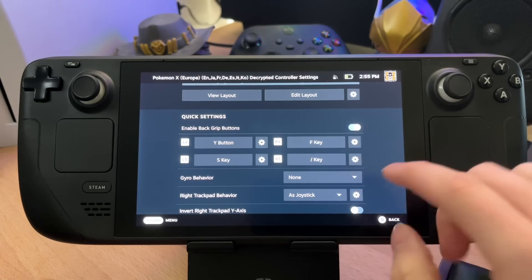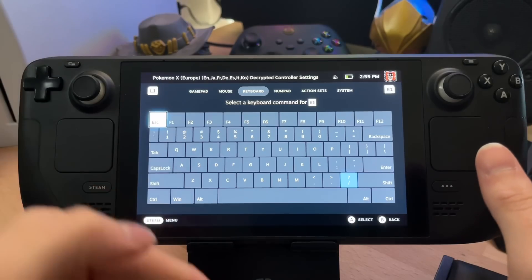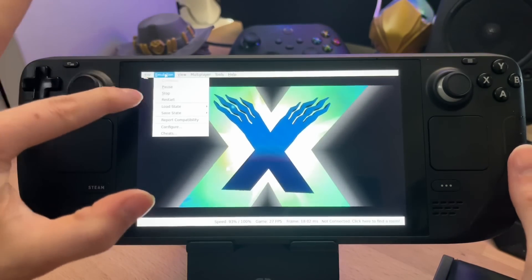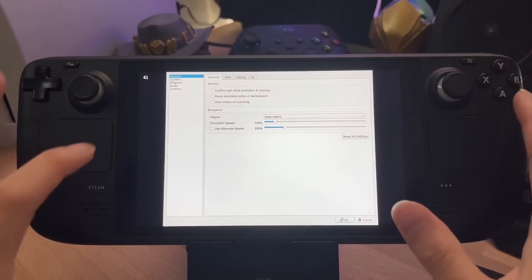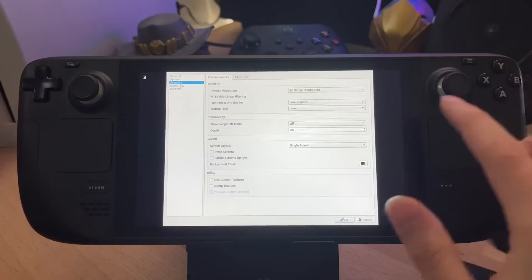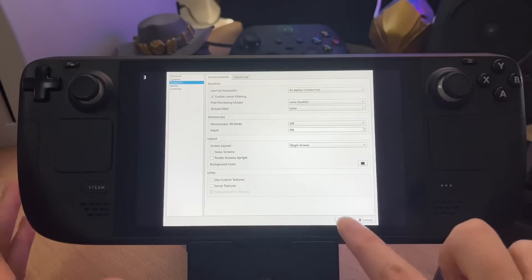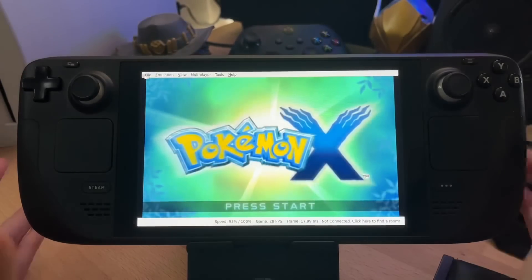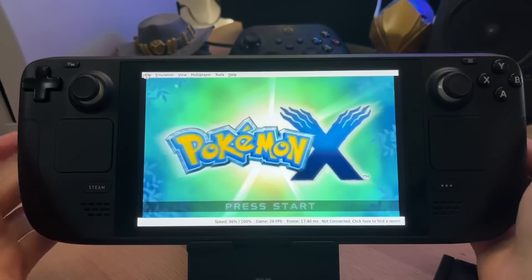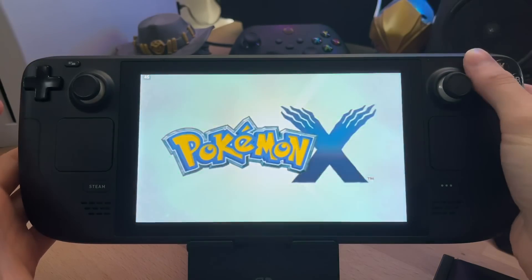For some reason Citra isn't great at keeping the keyboard command changes saved. In Pokémon X you'll have a second screen in the bottom right — tiny and annoying. If you click Settings in the top left there should be a single screen layout section. Change that to single screen and it'll make your main screen full screen on the system, which looks way better in my opinion. Then just press the right back paddle to go full screen.